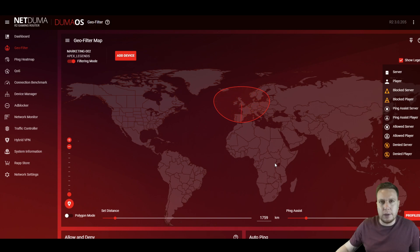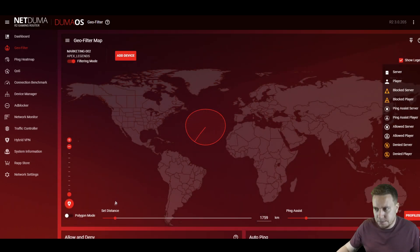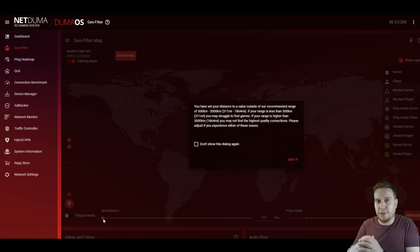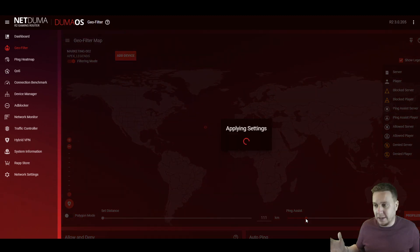Now we're going to look at a trick we call Ping Filter. Using Ping Assist, we can let it do all of the work — forget that we've drawn filters or made our circle. Let Ping Assist do all of the work for us. We're basically saying we don't care where the server is, just as long as it has a low ping and meets the criteria we set. What we're going to do is set our home location to the middle of the ocean — that is correct, you heard me right — and make our circle as small as possible. We know there are going to be no game servers in that filter, so it's going to turn to Ping Assist to do all the work. We've pretty much opened the world — any server that meets our criteria, we can connect to. We call it Ping Filter.